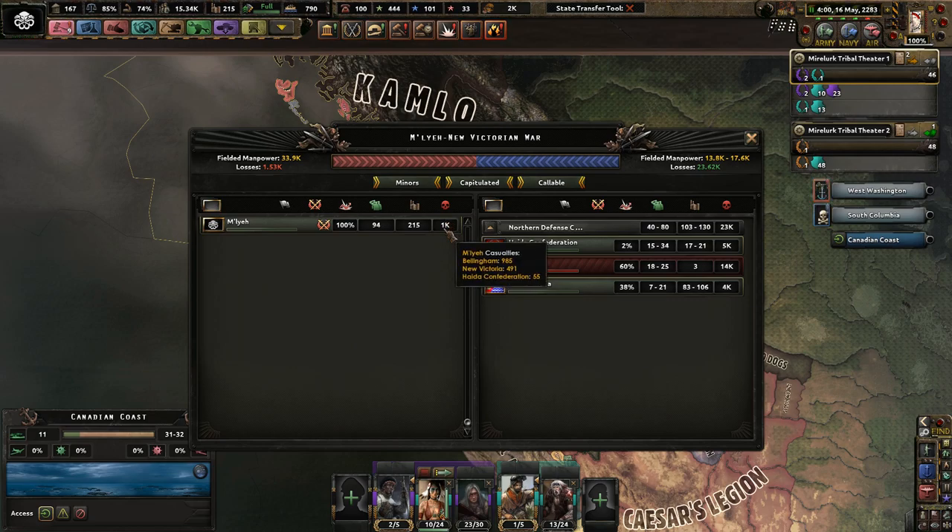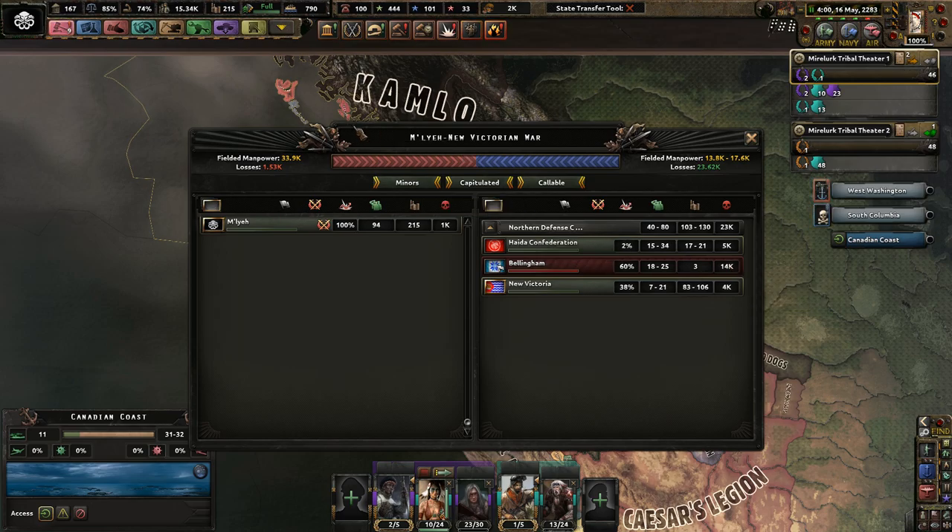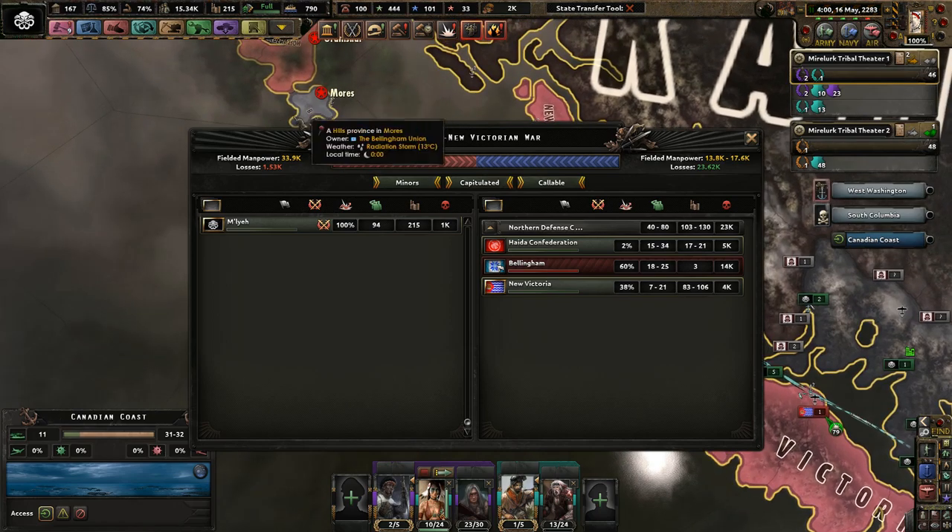I've taken out Bellingham. I've lost about 1,500 to 1,600 Myrlurks. I've killed off 23,000 because I took out Bellingham. They tried to invade me a lot, and then I killed them again, because Bellingham is now on this little island up here.